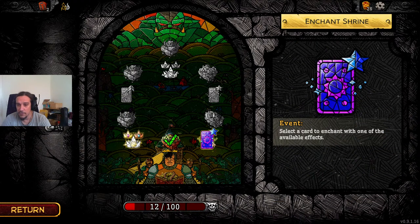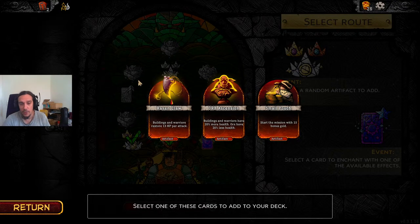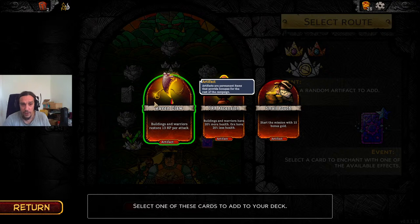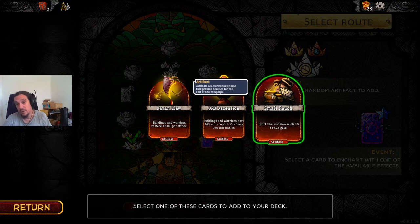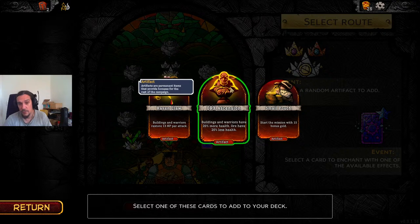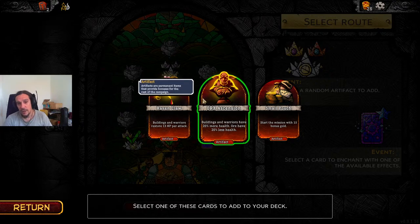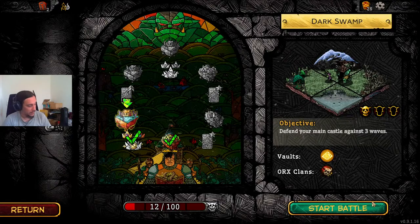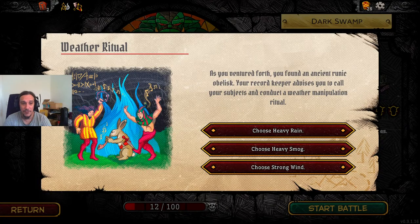There's also corruption to make the game harder, and the more corruption you rack up the harder the game gets. But the more corruption you have, the more rewards you get out of the shops as well. Ravenclaw: life leech for my buildings, buildings and warriors have 20% more health, orcs have less health — or bonus gold, also very powerful. It's a difficult choice between Ravenclaw and the orcs ascension, but I'm going to take the Ravenclaw because life leech is a pretty powerful thing.